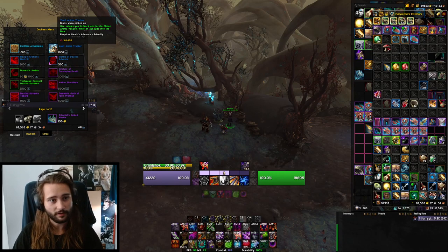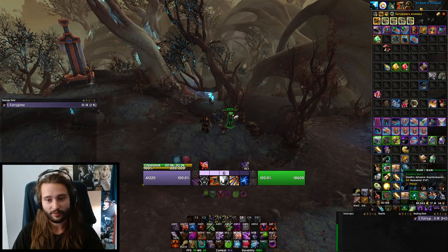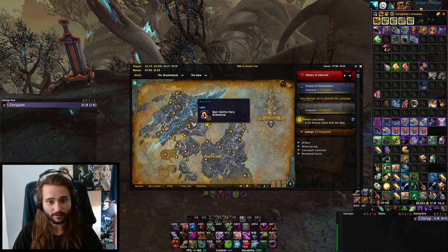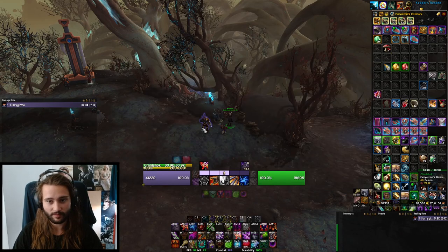Then we have the Vault Anima Trekker from the Death's Advance rep, and that only costs 1k Stygia so you don't even need to spend any new currencies on it. It makes it so you can see stolen anima vessels when you're in the Old Maw. Those guys drop Relic Fragments, and they also have a small chance to drop a huge amount of Relic Fragments. So if you really want to min-max, pick this up. You can find those vessels while you're questing in the Old Maw, doing assaults, or in the Rift.